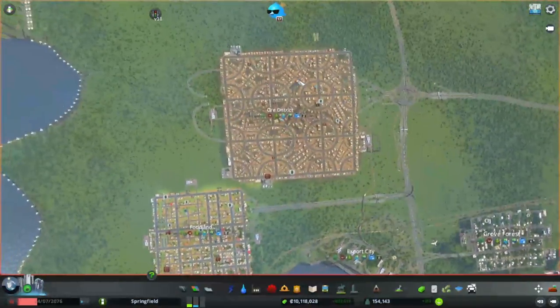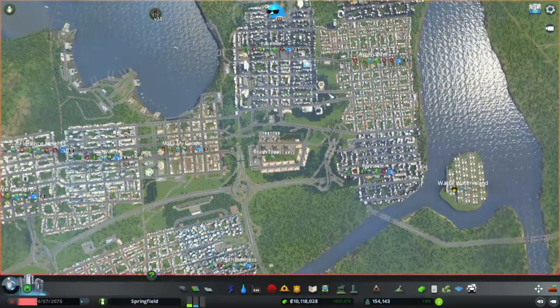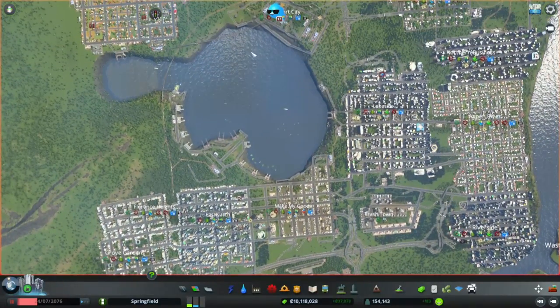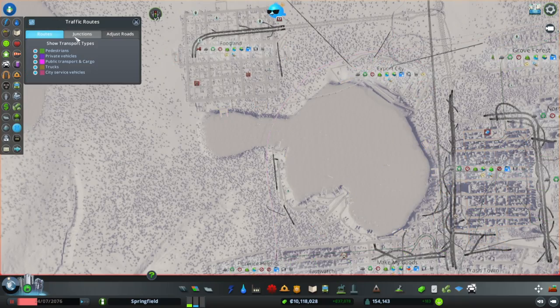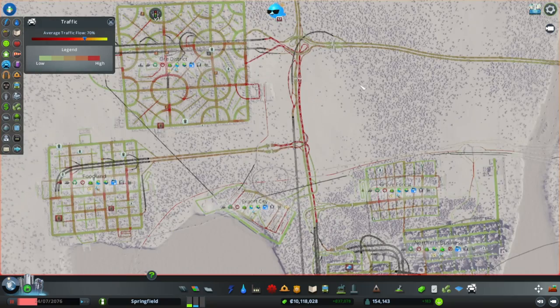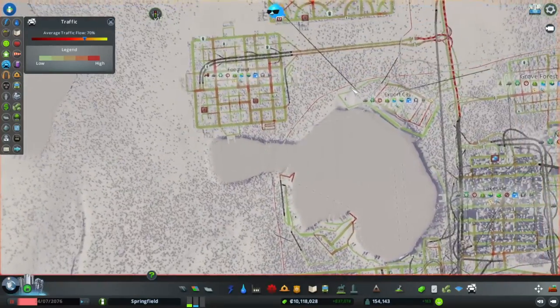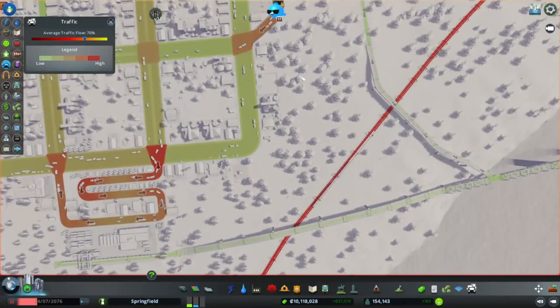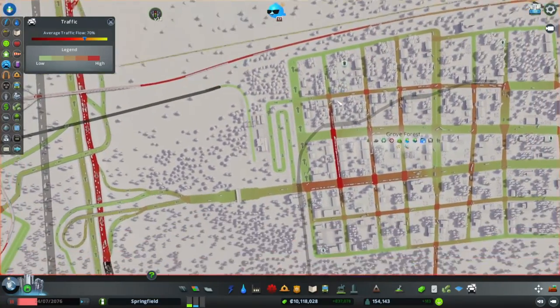Hello everyone and welcome to an episode of CitySkyland where I'm going to be working a little bit on the city and trying to improve various things, most specifically the traffic. If we look at traffic everywhere, we can see we've got traffic snarls everywhere and it even extends to our rail network. So I think we're going to be focusing on the rail network to start with because that's probably the easiest one to fix up.